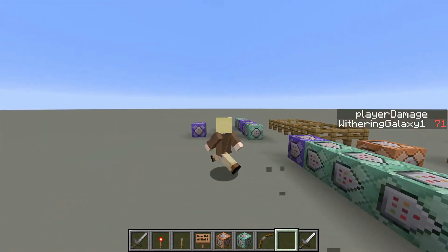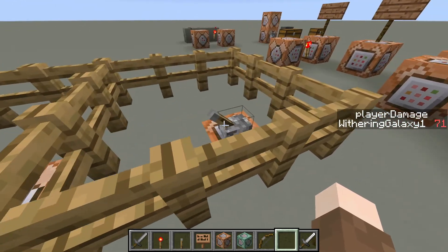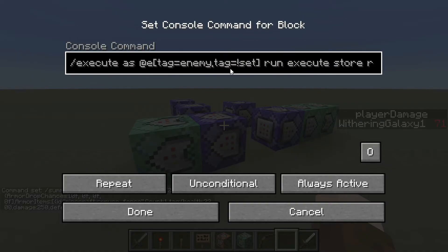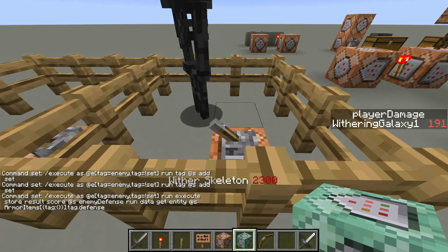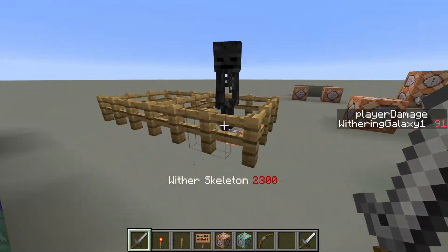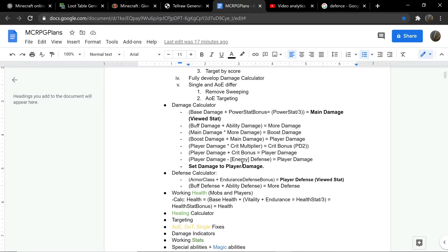Added bonus if you're still watching to the very end. I want to get the defense of the wither skeleton to be custom. In this command block, he has 100 defense. Take this, copy it — spawn with the defense and the health, then the set tag will take place. Will it work? Yes it does — 91. Nice. Custom defense is something we need. Defense calculator — that's literally it. Then we just get his buff defense and ability defense to get his more defense. This is for both players and enemies.